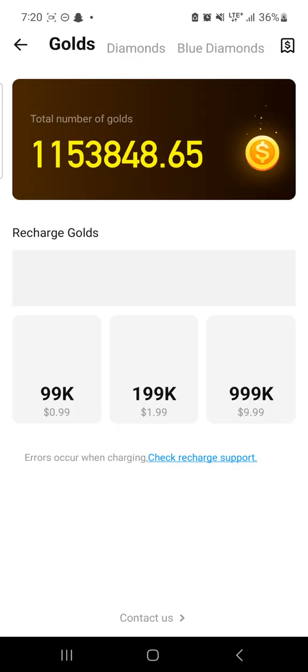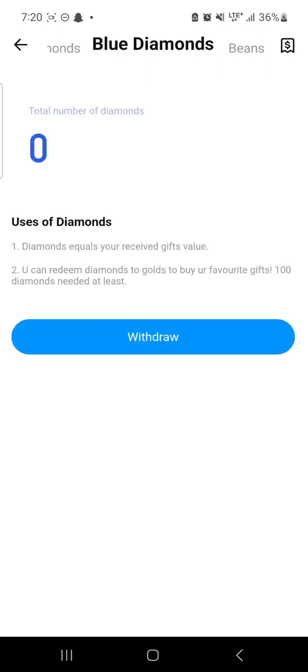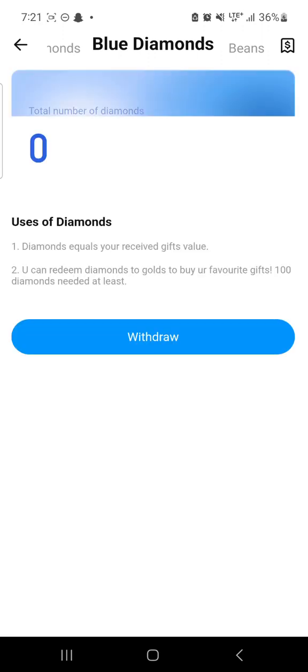What you need is the blue diamond and the gold. If you click on the gold, you will see the balance of your coins. If you click on the blue diamond, you will see the exchanges you have done — it will bring out the exchange history.